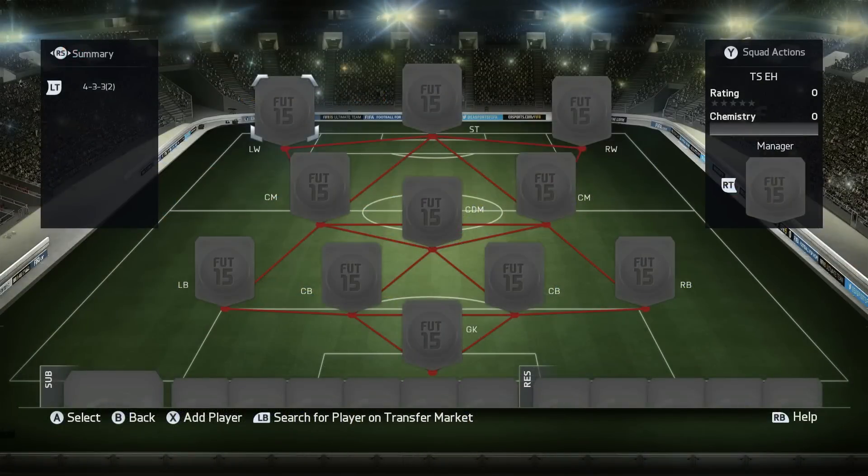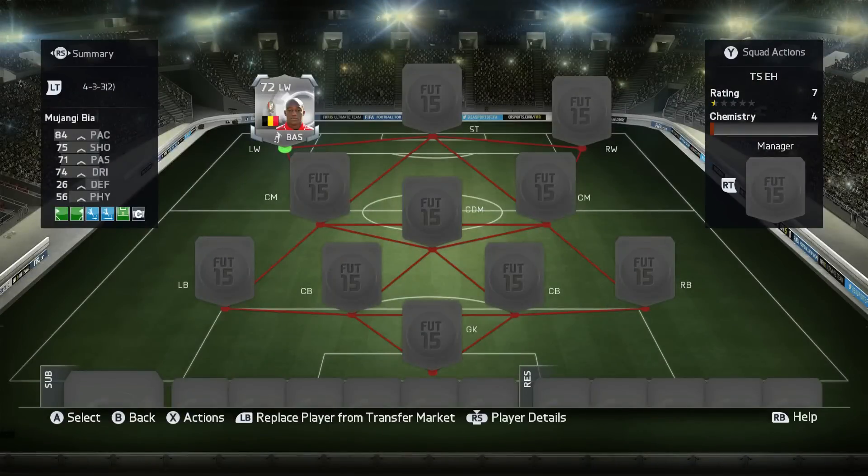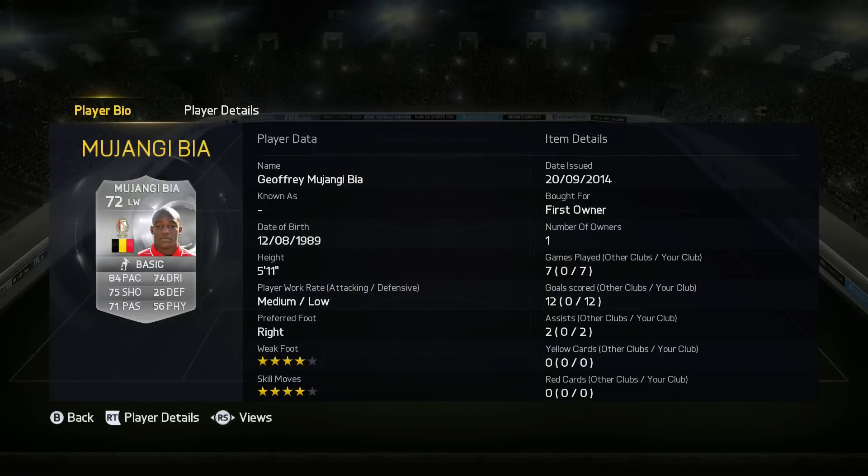If you can hit 1,500 likes, that would be absolutely awesome. And in the comments below, let me know what silver version of a player I should do next. Because last time I've done Diame, today we have got the Chelsea winger. Also, if you missed my previous video from today, I've done an overpowered 25k squad. So go check that out.